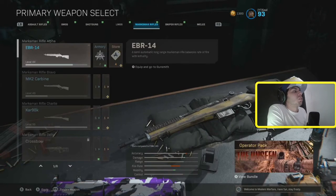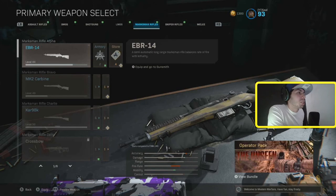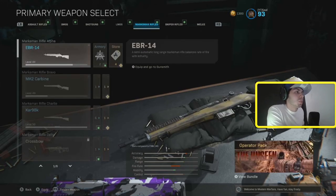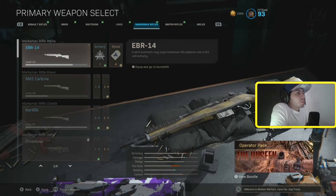Marksman rifles. The EBR — the recoil is pretty weird. You just have to keep spamming it. Don't aim in like the MK2 and shoot one at a time — just keep spamming it over and over. Decent at mid range, but that's probably the only thing it's good for. I wouldn't put it in a class.